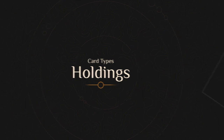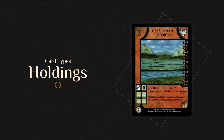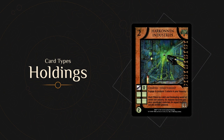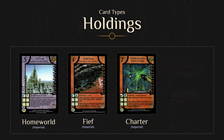Holdings have orange-red faces and are found in the Imperial deck. They are properties delegated to Qualified Houses of the Lancrad. All Holdings except Homeworlds are unique, meaning if one is governed, another one with the same name cannot be deployed. There are four subtypes of Holdings: Homeworlds, Fiefs, Charters, and Seredar Fiefs.